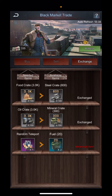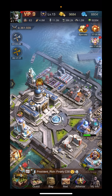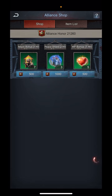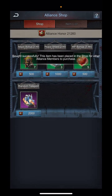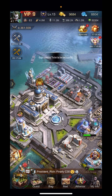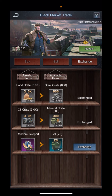I don't happen to have a random teleport at the moment, but a little trick: if you don't have one, sometimes you'll see them on sale, but in the meantime you can come to your alliance shop and get one from there. The reason I want to do that is one of the best things you can get here is fuel.